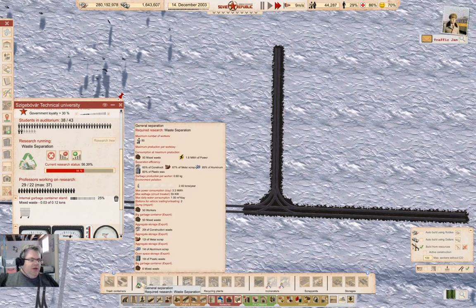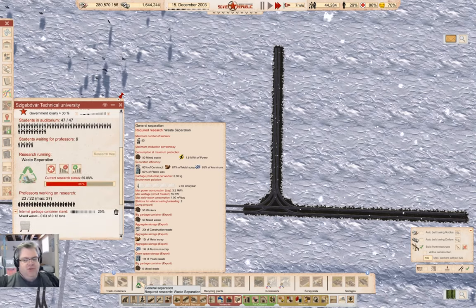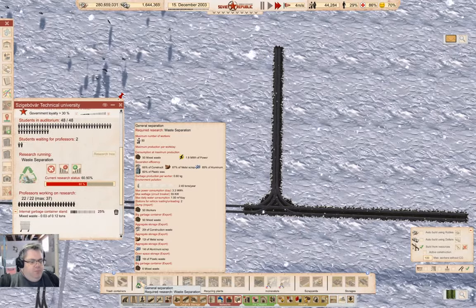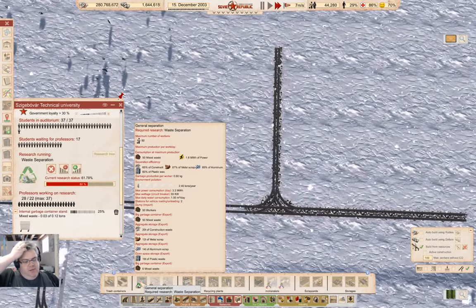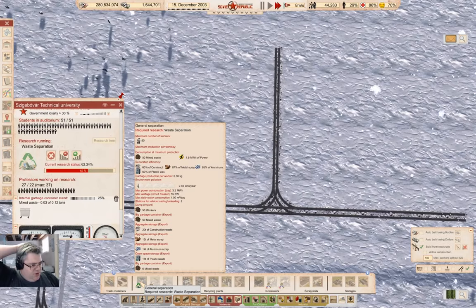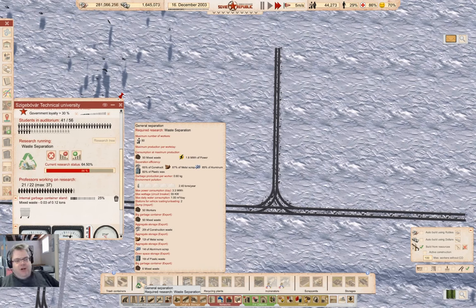We're going to need workers to do this, and I'm going to set up a town operation over here. But I'm not going to do that until I know what I need. I'm going to get the construction operation — the layout of the plant and everything — sorted out. And then I'll set up the infrastructure and all the necessary stuff for the town, and the worker transport, which I might do with a metro, actually.